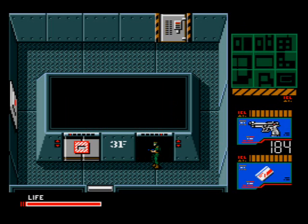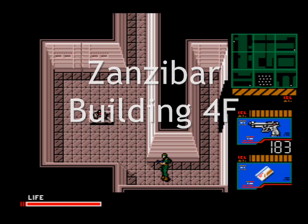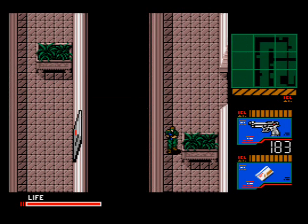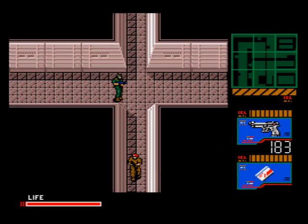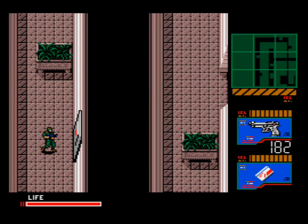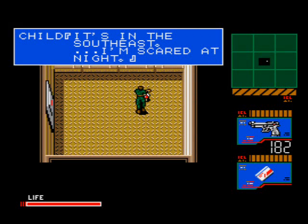Now head back to the elevator and take it up to the fourth floor. Use the level 4 card on this door, take out the guard, and then sneak past the sensor. Take a left at the intersection and head down. Use the red card here and a kid will tell you that all soldiers stand straight up when they hear the national anthem. Head back to the intersection and go north. Follow the linear path watching out for this camera and any guards. Use the red card on this room and this little girl will tell you that there's only one bathroom and it's in the southeast.